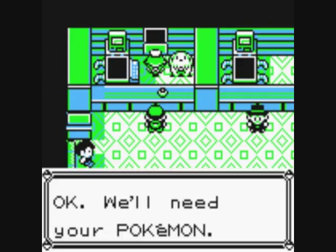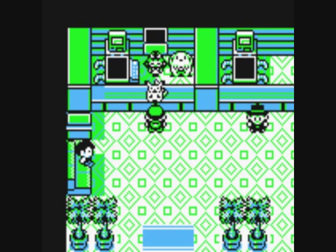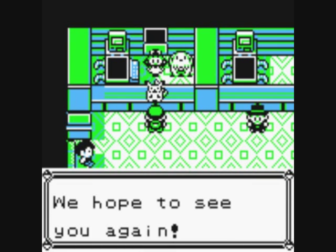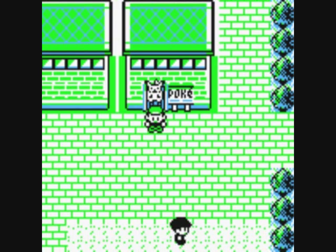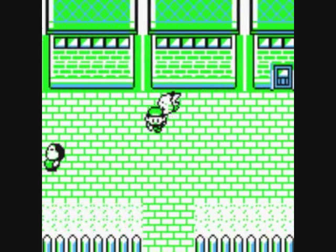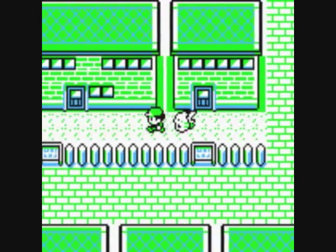Rocket Hideout is done — all we needed was the Silph Scope. So now we can do Pokemon Tower, which means we can get the Pokeflute. That means we can get past those two annoying Snorlaxes that are blocking the way to Fuchsia City. We're going to catch those Snorlaxes, by the way.